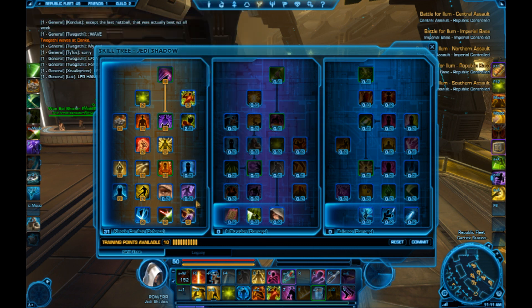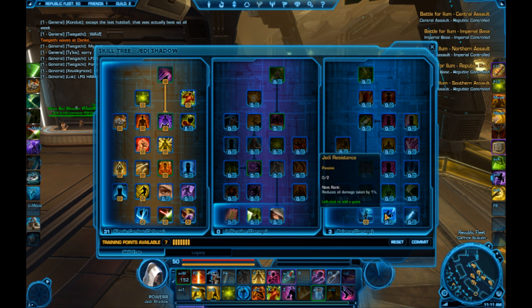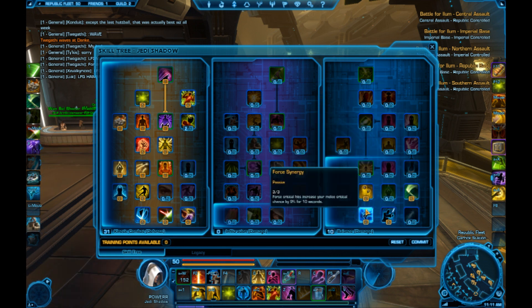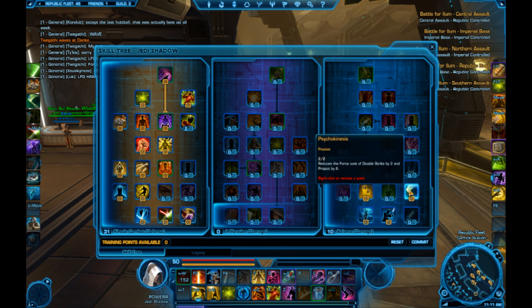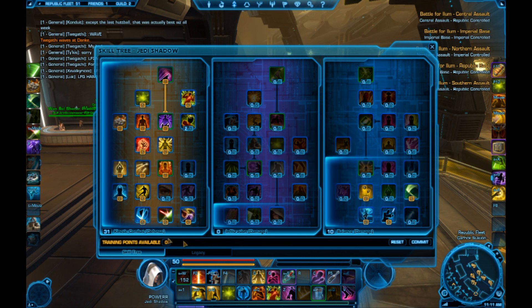I definitely recommend this 31010 spec. Moving over to the Balance Tree — it's a pretty basic selection. You take Force Synergy and Jedi Resistance, no points in Force Focus — don't make that mistake, you never use Force Technique. You're going to want the reduced Force Cost on Project because you're going to be Resource Starved all the time. And then, obviously, Upheaval, which is great. That concludes my tree.